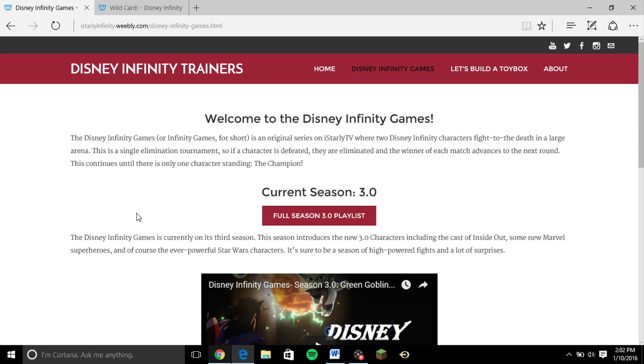The way that we're doing wildcard for this round is a little bit different. I'm on our iStarleyTV website right here. I'm going to be giving you the instructions on how you can participate in bringing some characters back for round 3 wildcard. The way we're doing it this time, it's a tournament — a wildcard tournament. Characters will be fighting in an arena, and the winners of this mini-tournament are going to move on to round 3 as wildcards.